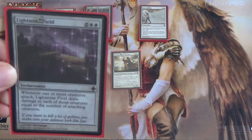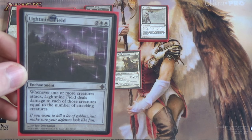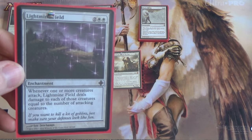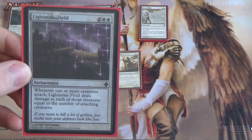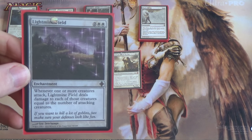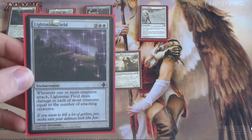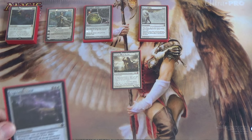Next we have Lightmine Field. Whenever one or more creatures attack, Lightmine Field deals damage to each of those creatures equal to the number of attacking creatures. So if one creature is attacking, one damage is dealt; if two are attacking, two damage is dealt to both. This is used to prevent swarm decks from doing their thing. Once your creatures are indestructible with Avacyn, you're fine to go off. Without that, be very careful because Heliod's tokens are going to die right off the bat. You can use Skybind to blink this out as one way to break the symmetry.